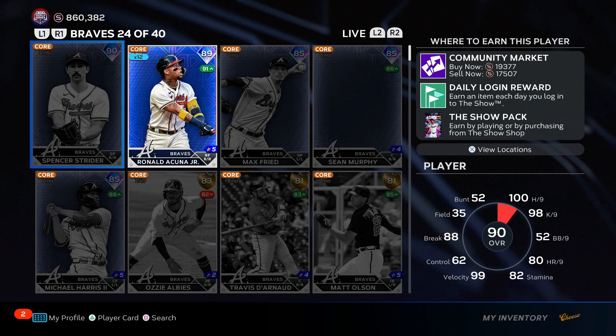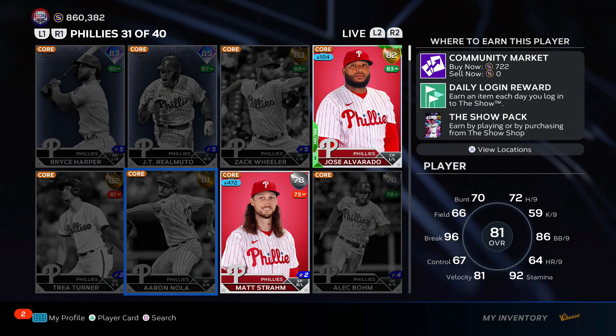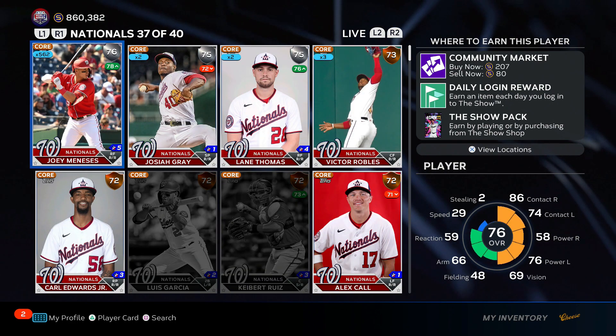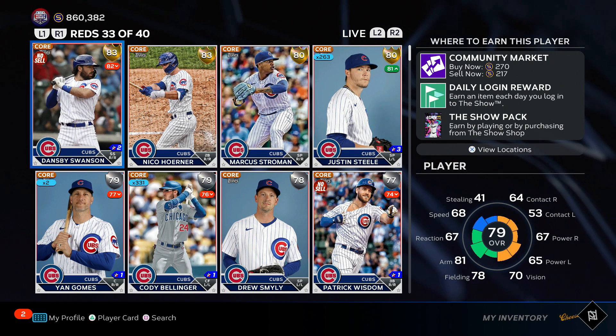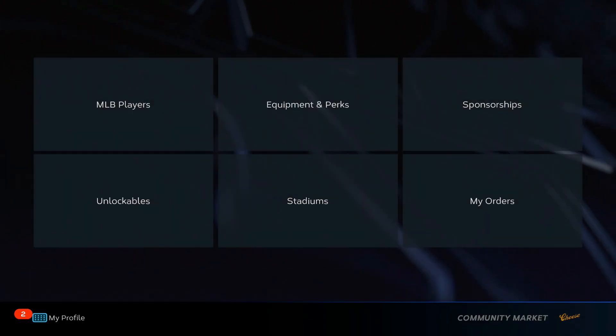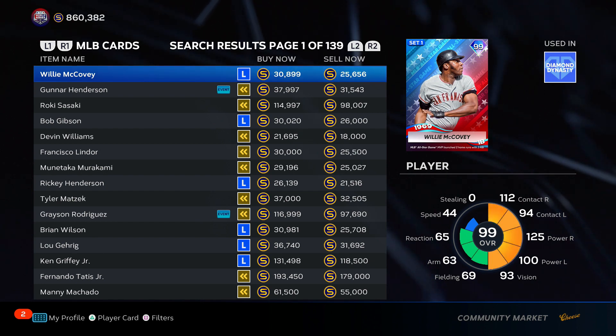Corey Seager's here, Nathan Evaldi's here, Acuna's here. I got investments everywhere. Look at these guys — I'm worth a lot of stubs, a heck of a lot of stubs. Joey Manessis, that was a boss, totally. Justin Steele, Cody Ballinger, I'm worth a lot of stubs. That ain't the stub making method — that's just how many stubs I have from doing methods like this that work. So this is verified, it works.